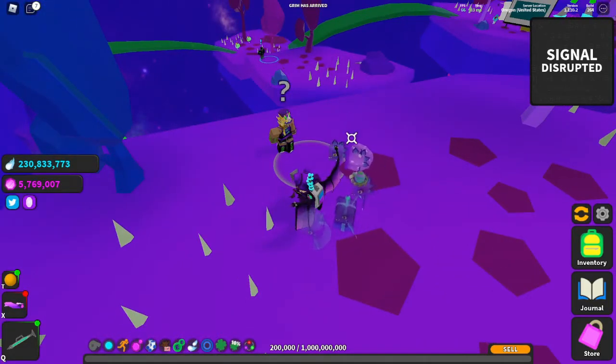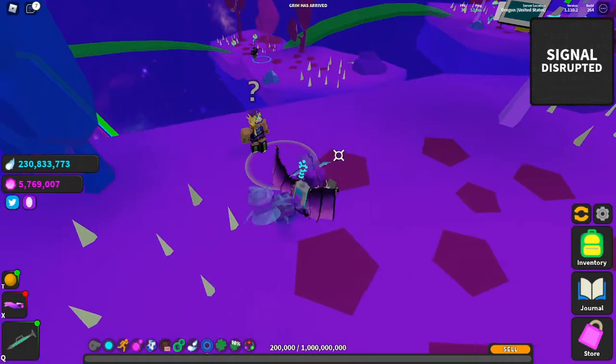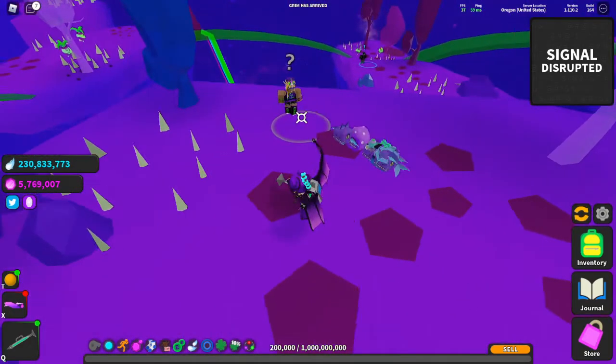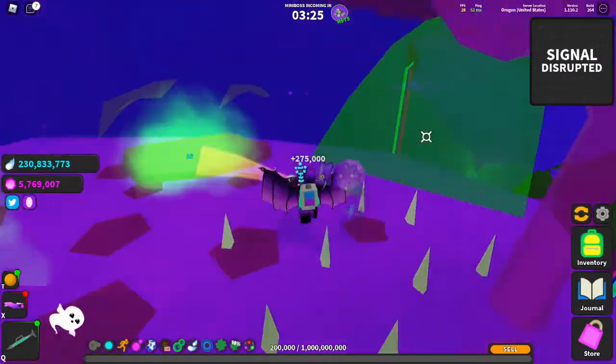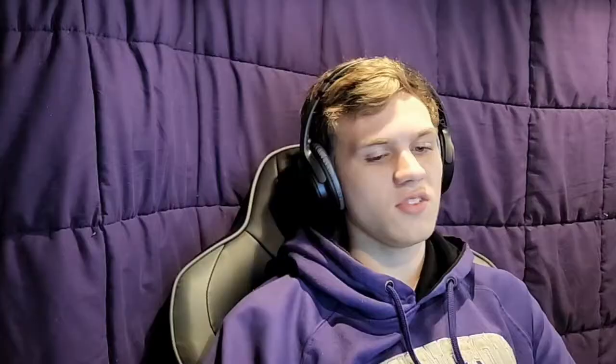The perk resets every time you rebirth, and since most of the new content in Ghost Simulator is added after a rebirth, going for Shelly really doesn't make much sense — especially since most of the good stat pets in the game are locked until after a rebirth. The only reason to do Shelly is if you're planning on staying on your current rebirth for a while and grinding for gems or other currency. Shelly also takes a ridiculous amount of time to complete, a trait shared among all Ghost World NPCs, who take quite a bit longer than any previous NPCs or even most later NPCs in the game.